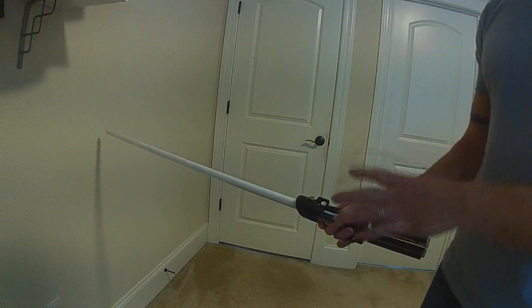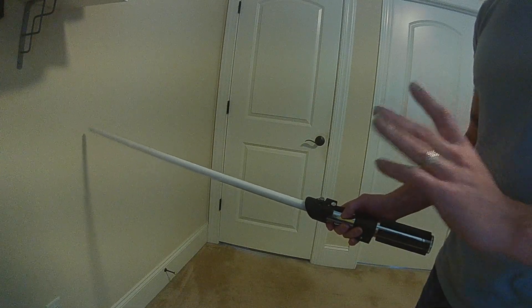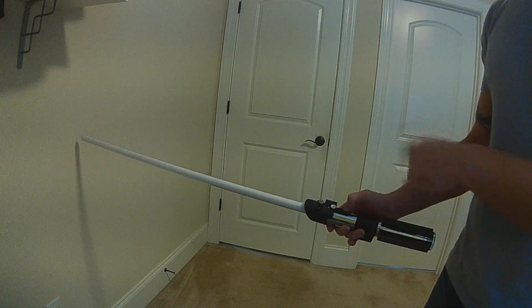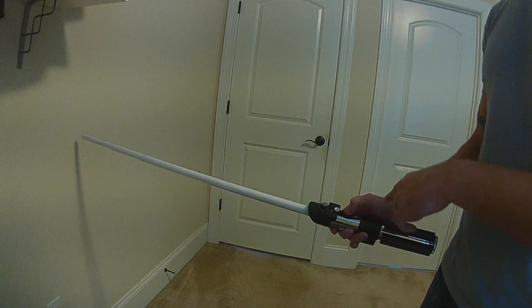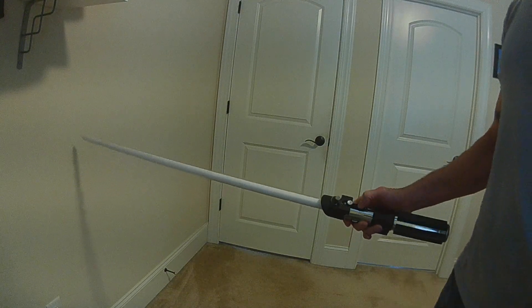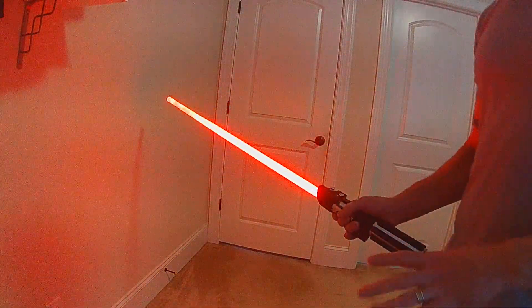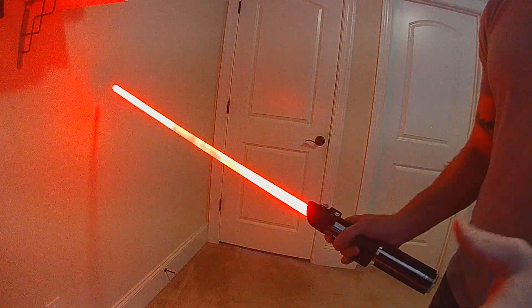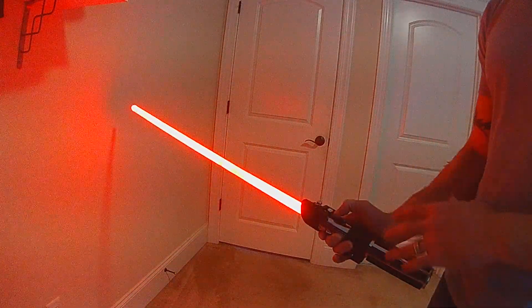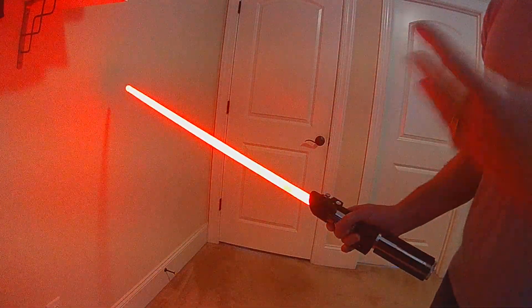Now we'll do a quick rehearsal. To go into rehearsal mode — and again, it depends on one button or two — for the two-button it's hold aux and twist. I'm going to hold the aux button and twist. Begin rehearsal. So I'm in begin rehearsal. Clashes are just normal clashes. When you want to do a lockup, you hold aux and clash. That records either a regular clash or a lockup into your rehearsal.